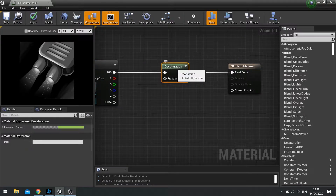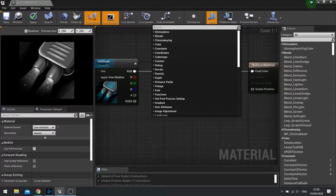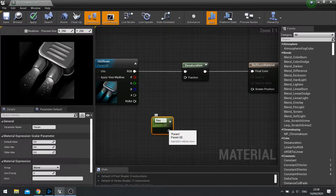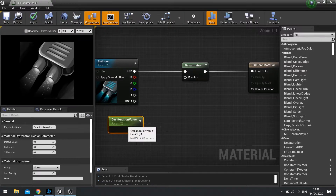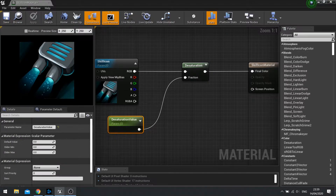But we don't want it to be always black and white - we want to be able to turn it off and on. For that we need another parameter to control that. Right click again and go to scalar parameter. Type in the name of the scalar parameter - I'm going to call mine 'desaturation value' - and plug that into the fraction. A value of zero means it's not going to desaturate at all, but a value of one makes it black and white. I'm going to set the default value to zero and click apply.